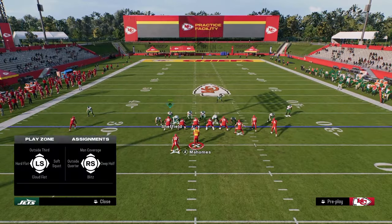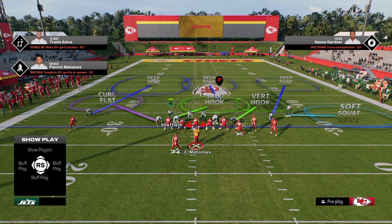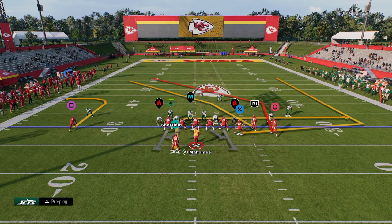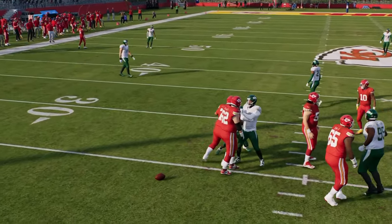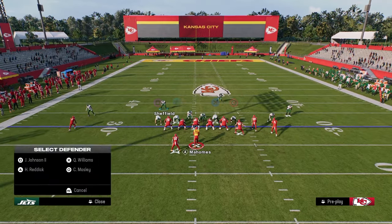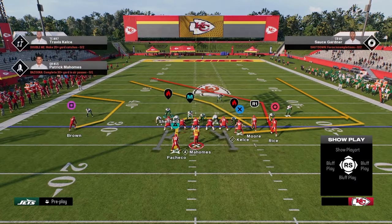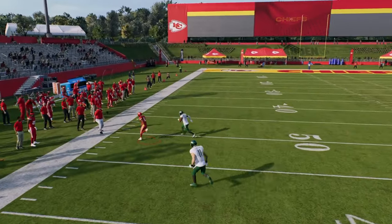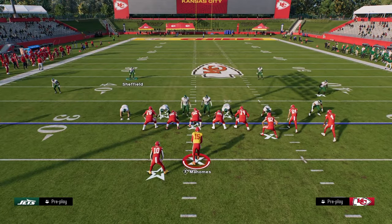The only thing we're really concerned about with this coverage shell is a really good route that most bunch players don't even throw — a speed out to the solo receiver. They can put this guy on a speed out instead of the C route. Even though the curl flat is a good zone, it's not going to get out there to defend that speed out because it cuts very quickly. Let me show this — you can see the speed out is just really hard to defend and he's open in that area of the field.